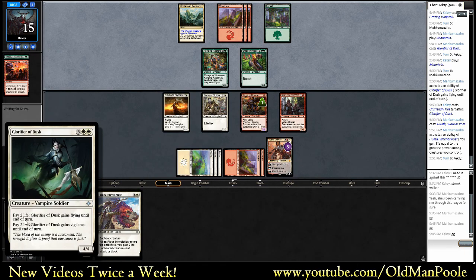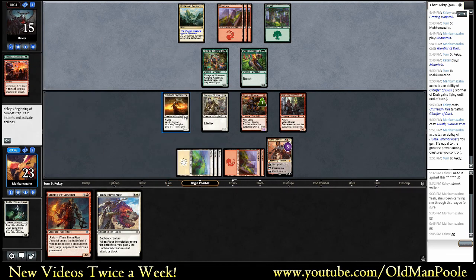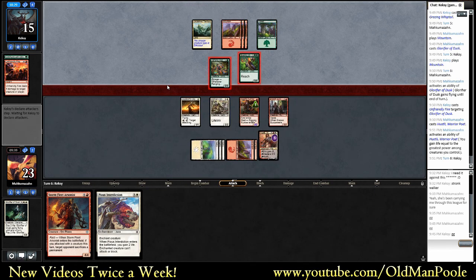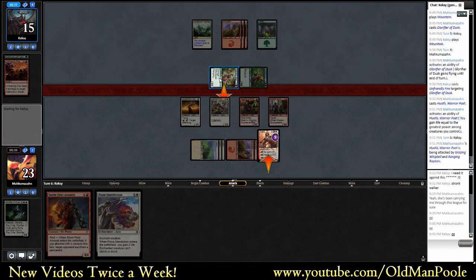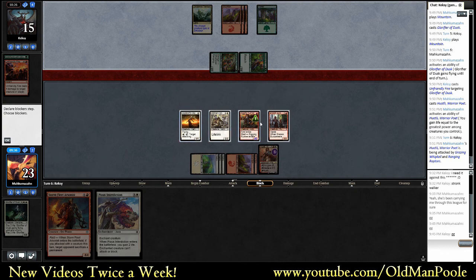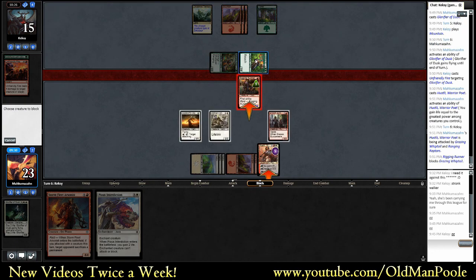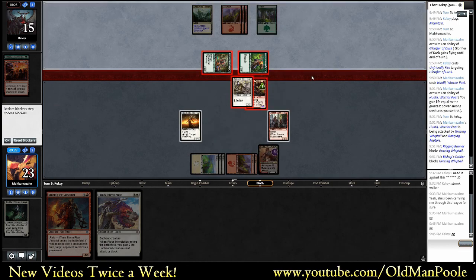I should have swung first. I was thinking there's no reason to wait, right? But there definitely is. Because if we'd swung, we could have pumped it - although I guess then he could have responded. Minor mistakes. We want to give him a free land - I actually don't hate that. I'll still use the Interdiction.